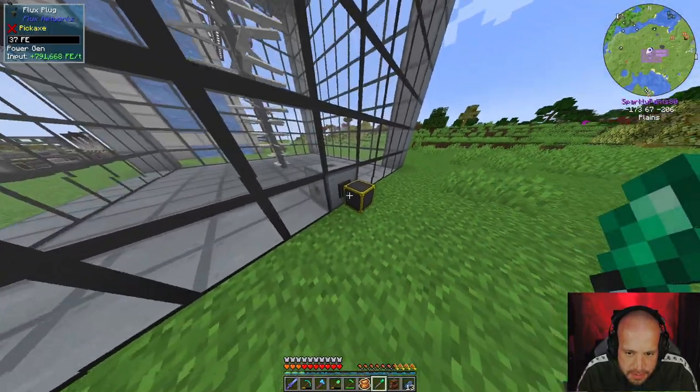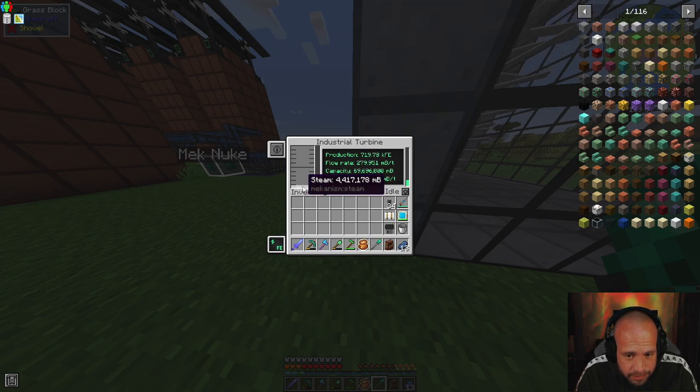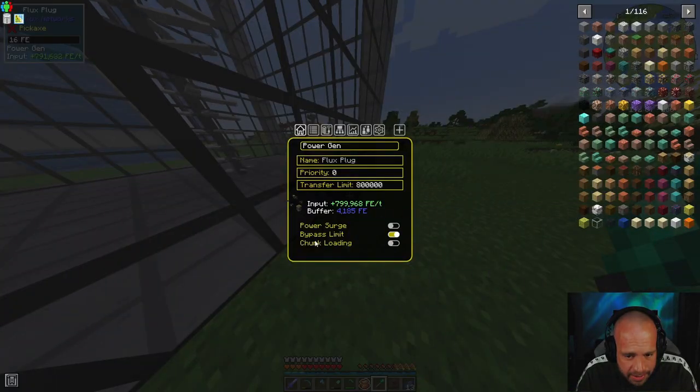I mean the big blades at the top don't spin very fast, but 720,000 FE per tick. We could go a lot faster if we wanted to - I think we're limited now by the power search, which gives us about 800,000 FE per tick.